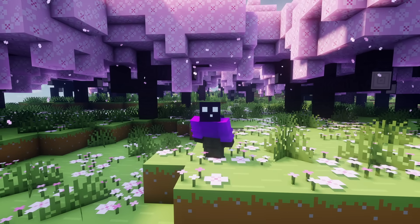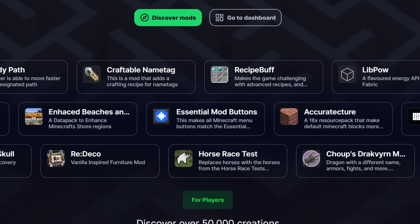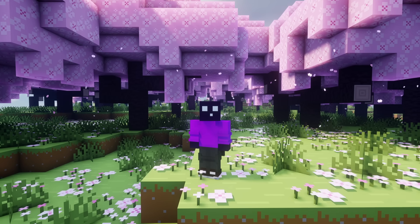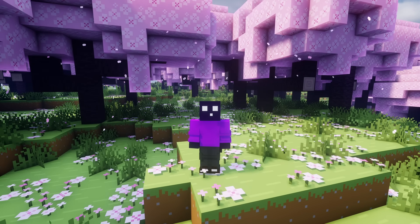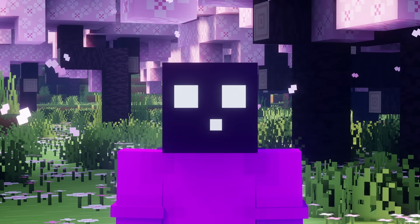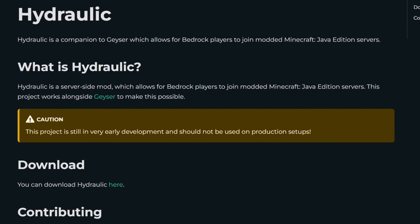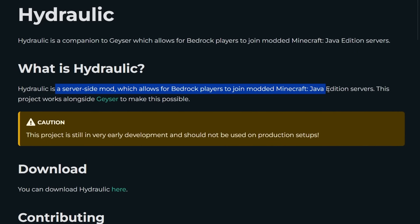The second big limitation is modded Minecraft servers. Let's say you run a Fabric server with some mods that add blocks, items, or mobs. You'll need to install those mods on your client too, otherwise you won't be able to join. But Bedrock Edition can't install Java Edition mods, so even though Geyser is available for Fabric, as soon as the server has a mod that requires client-side installation, Bedrock players are kind of doomed. And exactly that is what this video and this project — called Hydraulic — is about.